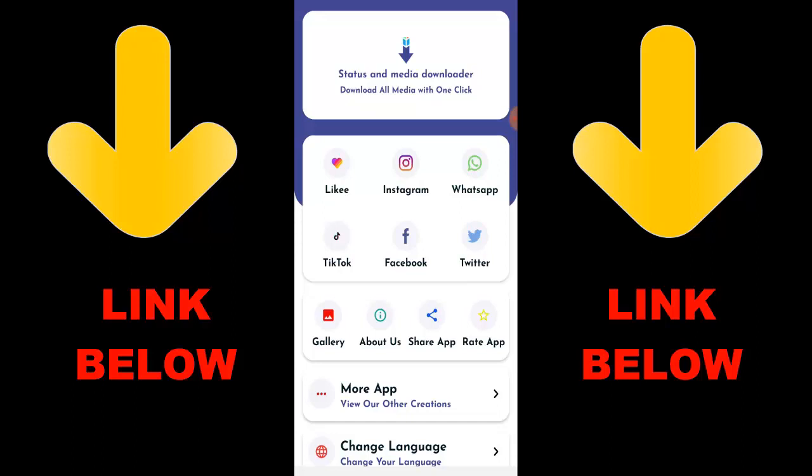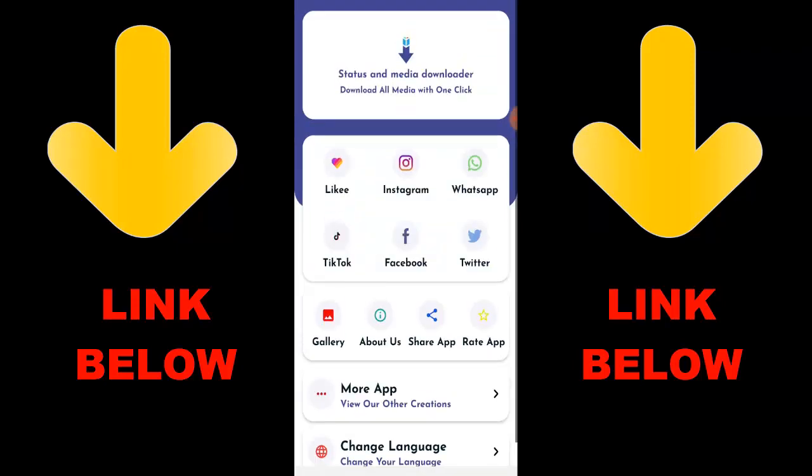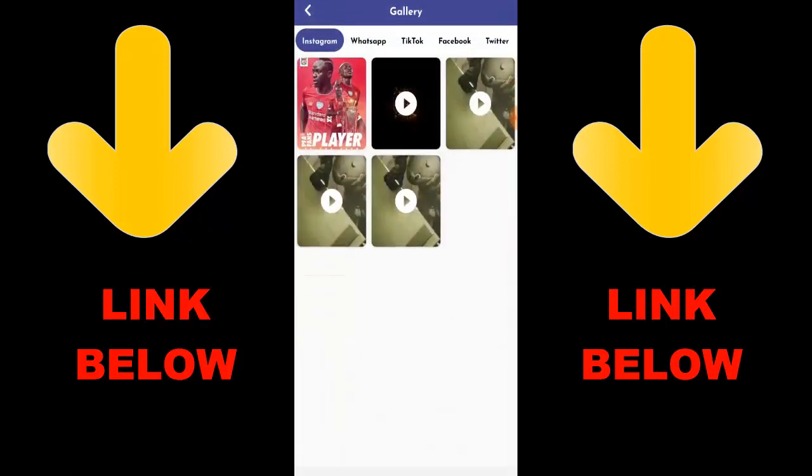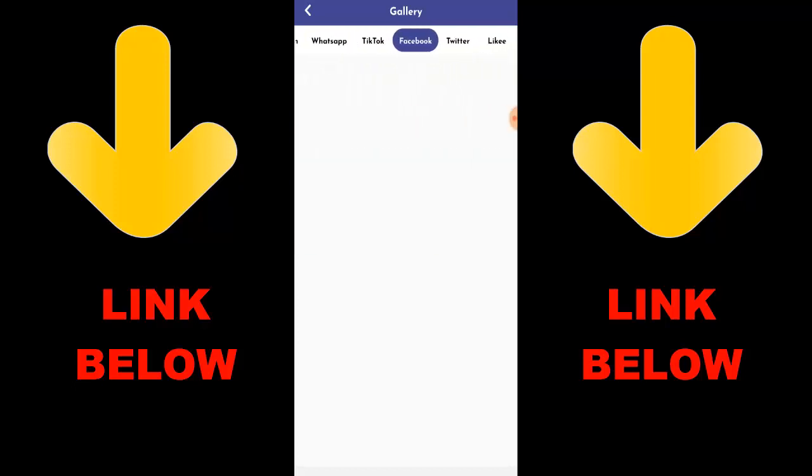Think about this app that is trending — it's called Status and Media Downloader. Download all media with one click. You can download any videos or pictures from any social media: Likee, Instagram, WhatsApp, TikTok, Facebook, and Twitter, all in one click. All you have to do is download the app, copy the link, go over here, and paste the link. Check out the description below for the link to get the app. If you get this app it's gonna be cool because you can download any videos or anything you want from any status or media downloader.